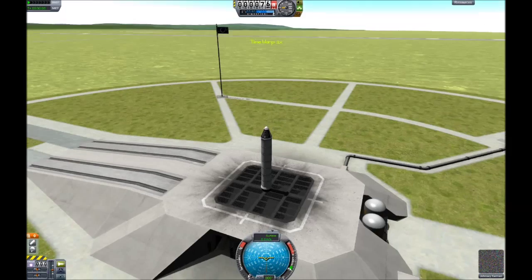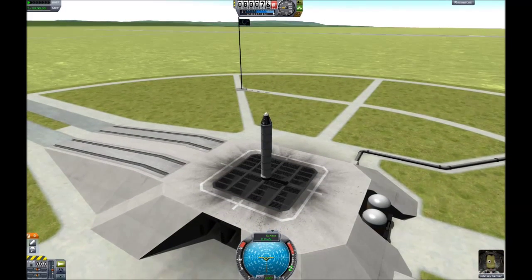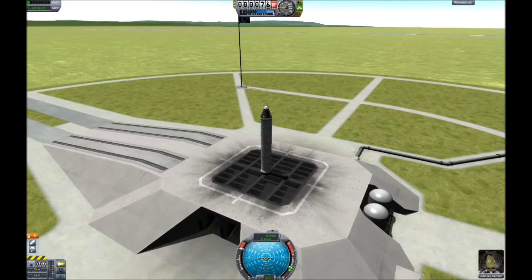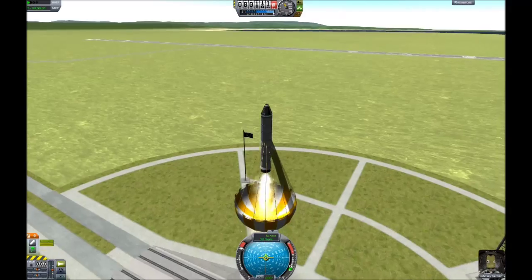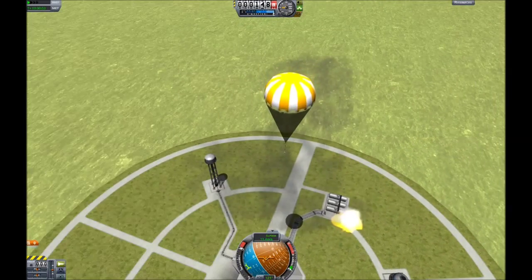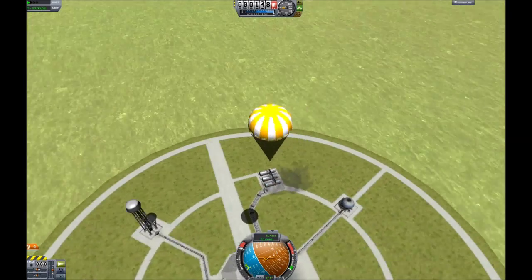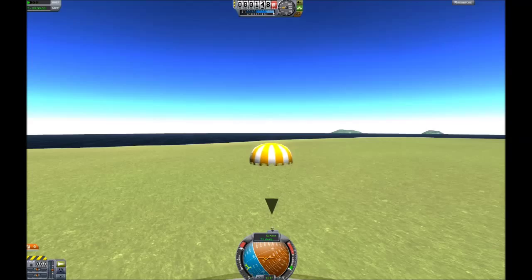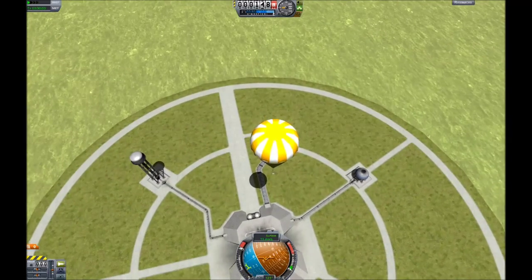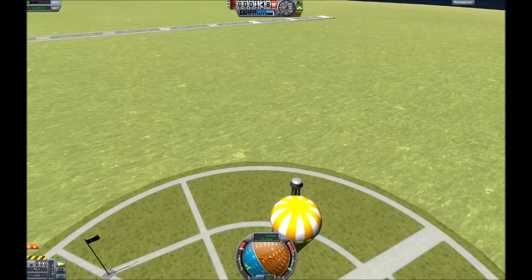Get on the launch pad. From the tutorial I know I need to throttle up and then hit space. And — oh, shoot. The parachute opened right away. I don't know why that happened. I have to figure out how to set up the staging.